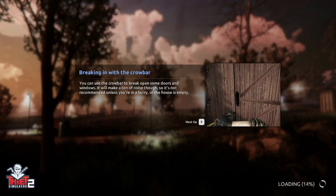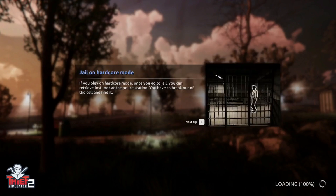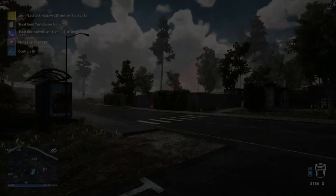Let's deal with the loading - which is unfortunate. I don't think we can do anything now because the guy is waking up. Breaking in with the crowbar - you can use it to break open some doors and windows, it will make a ton of noise though, so it's not recommended unless you are in a hurry or the house is empty. Jalon hardcore mode.